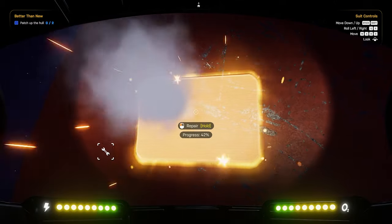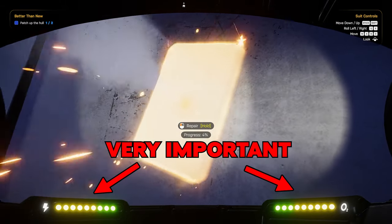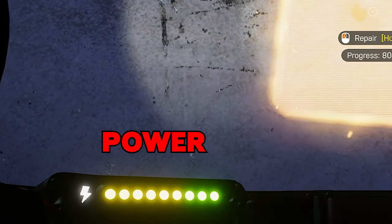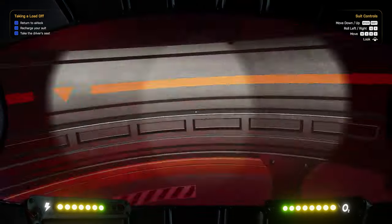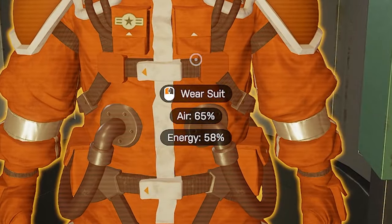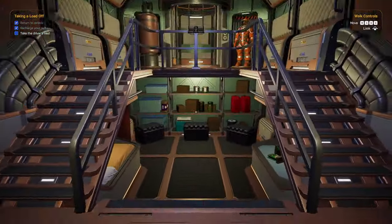Any time we damage our shuttle it's a good idea to head out and patch up any holes on the outside. We have two very important functions in our suit to keep an eye on: the one on the left is our power or energy meter, and the one on the right is our suit's oxygen levels. The way to recharge both of these meters is to simply get back in the shuttle and place the suit back on the rack, and the power levels will slowly return to normal. Now that everything is repaired, we can get back into our seat and continue drifting down the inner space.